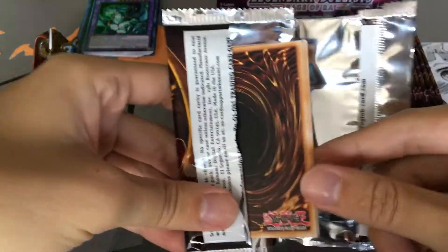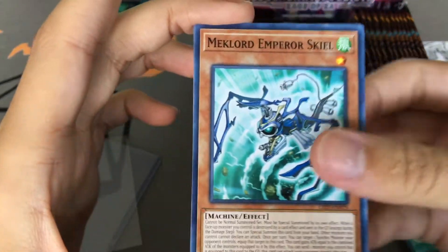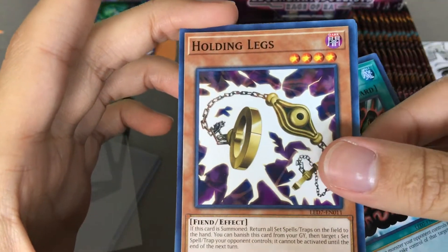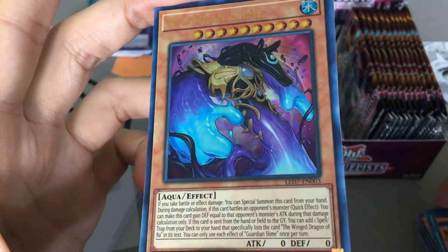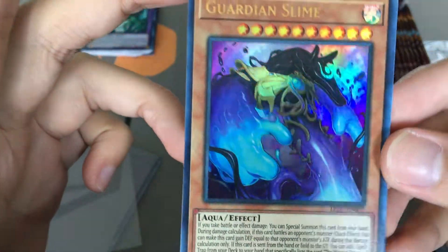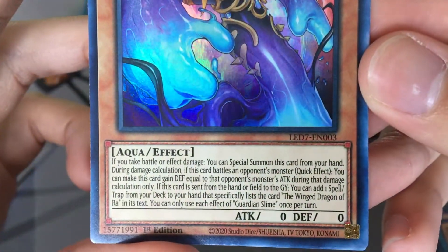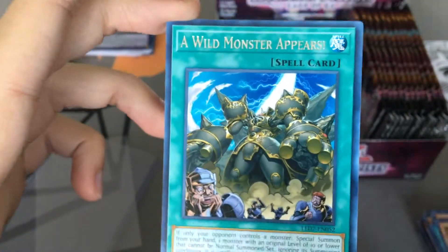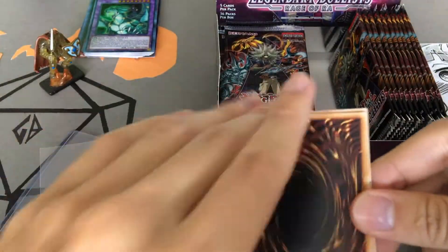Clean opening — I'm feeling lucky. Mech Lord Emperor Skeel, Brain Control, Holding Legs, Guardian Slime! Look at that — I believe this is an Ultra Rare. Looks beautiful, looks really creepy too. And a wild monster appears. I felt extra lucky that pack — you know what, I think I'm feeling a little extra lucky right now.